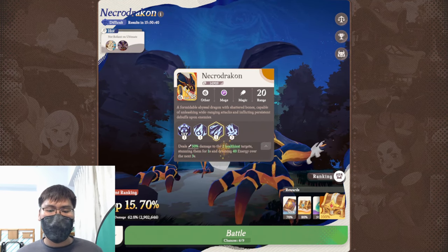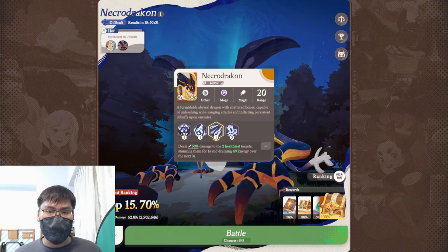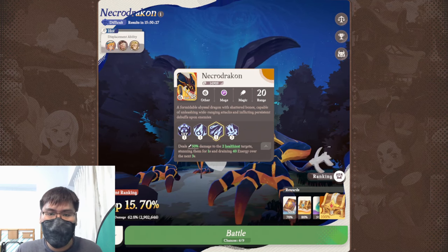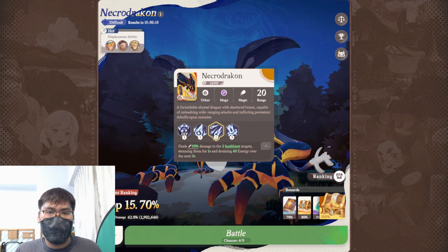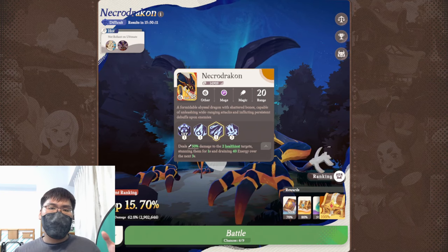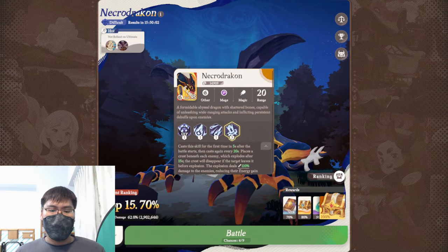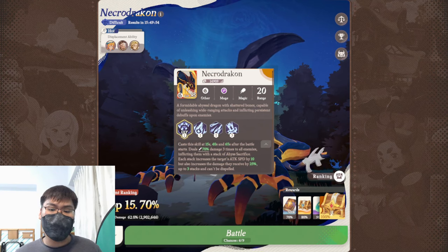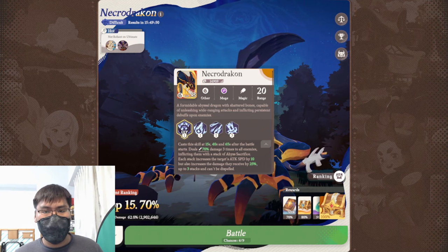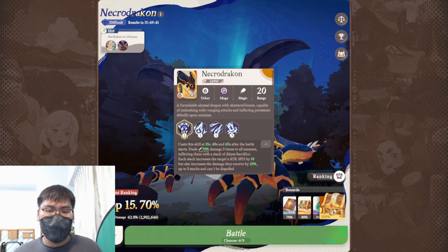Then there's the third skill, which is pretty RNG-based — he deals 50% damage to two of the healthiest targets, stunning them for one second and draining 40 energy over the next three seconds. This skill is not so scary in isolation, but the RNG factor of who he uses it on can disrupt units and drain their energy, obviously affecting your overall DPS in terms of min-maxing. Combining the kit of this boss together, you want to build a team that's more mobile so you don't get debuffed too much by the fourth skill, and a team that can work spread out as well as benefit from the attack speed buff from the ultimate. Physical attack teams or units that rely on normal attacks will generally be a little bit better, because the increased attack speed will benefit those that use normal attacks a lot.